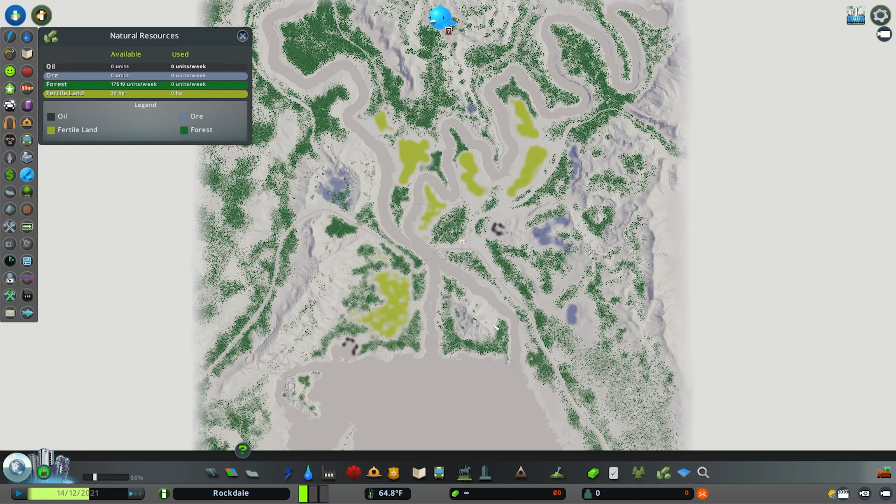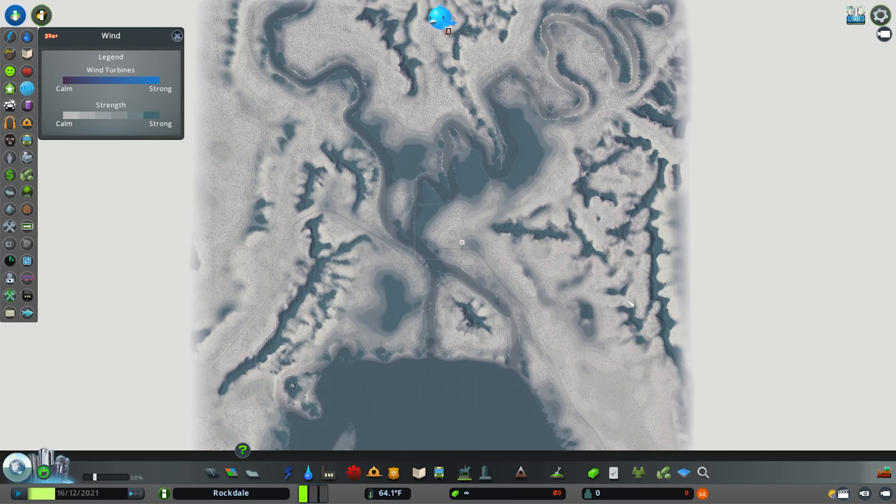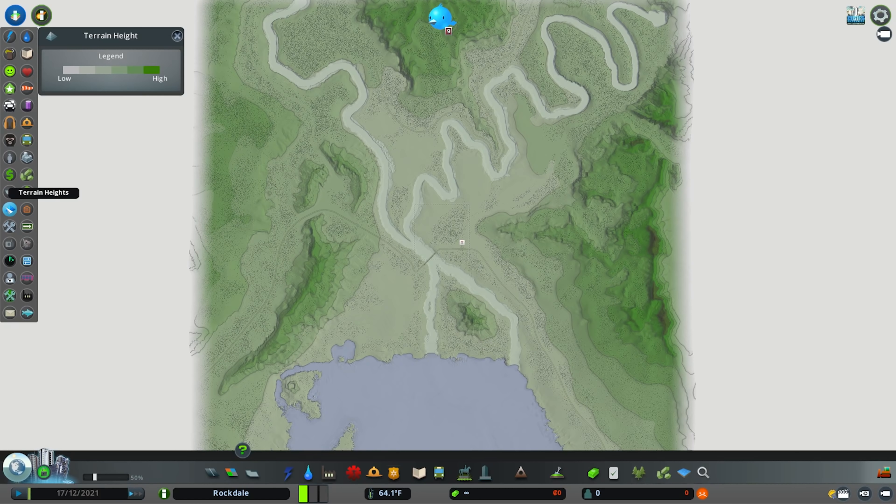Taking a look at those natural resources, the only real drawback is there are only small amounts of oil — one right next to the starting tile and one down on the southern coastline. But otherwise there are tons of fertile land, lots of forestry which can be placed manually, and plenty of ore in the west and east, all up in the mountains.